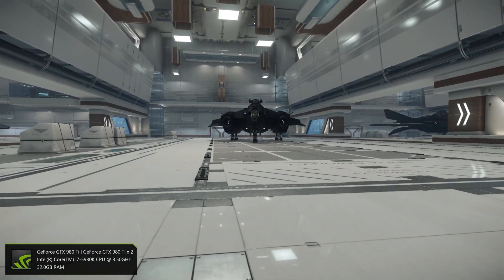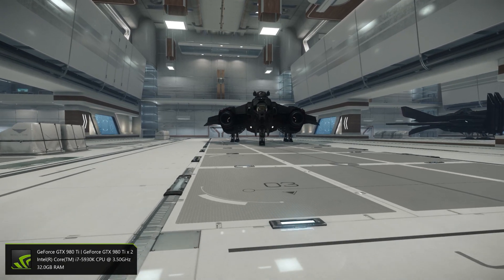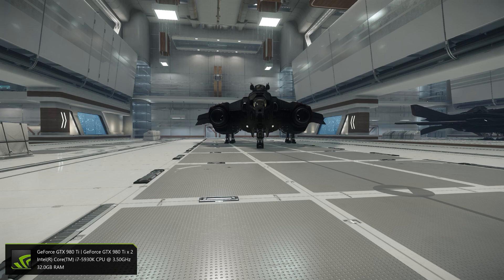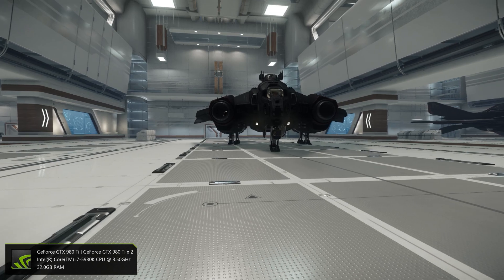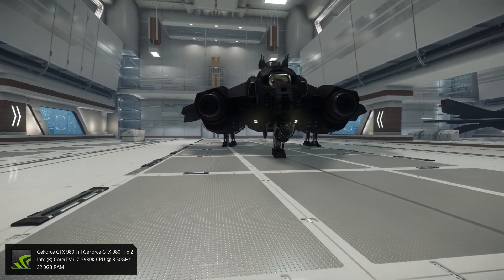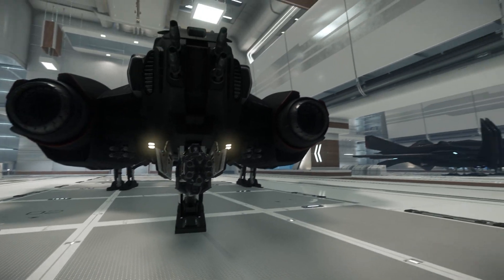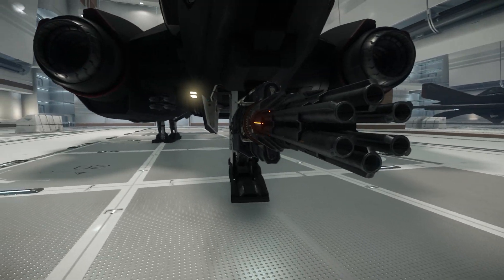Hi guys and ladies, John here, and welcome back once again to my channel. Today we're looking at another ship in the 2.1 PTU hangar — the Aegis Dynamics Vanguard. The Vanguard is your heavy long-range fighter, and at the moment it's pretty much a work in progress, so some things may well change on this ship.